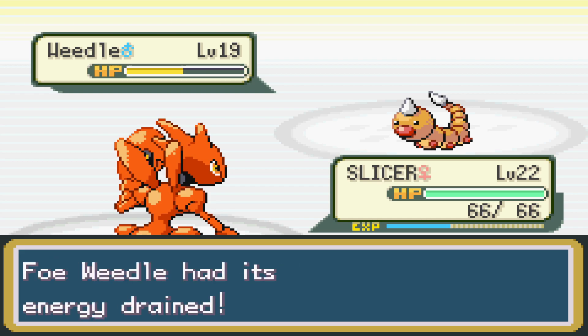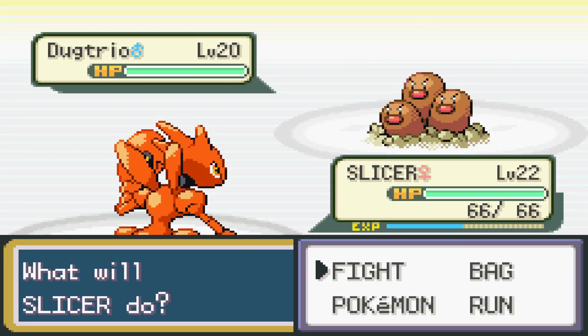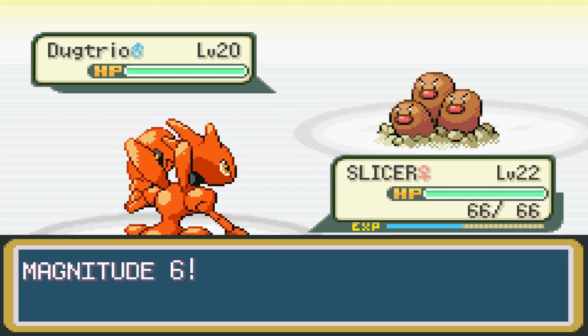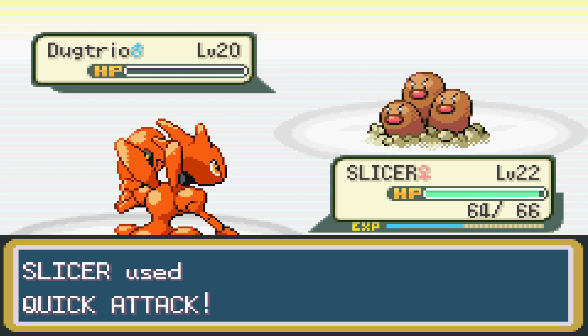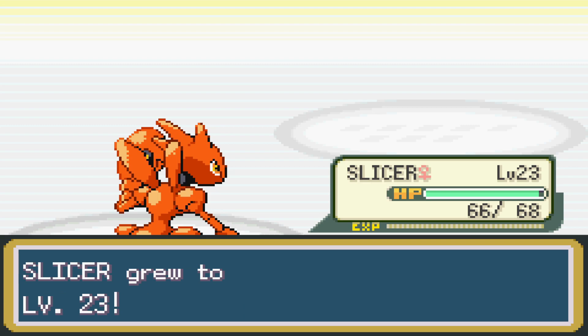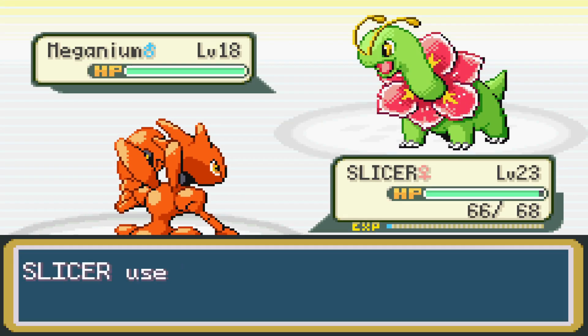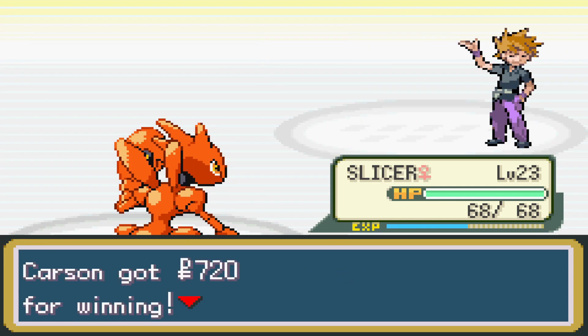We send Scizor back in because we're really focused on getting his levels up - we want him to be a much better Pokemon since we have no STAB moves at the moment outside of Leech Life, which just isn't good. We get through this rival battle without any real issue because the only Pokemon to worry about were Meganium and Dugtrio, which we already had counters for. Scizor resisted all of them anyway, so no big deal.